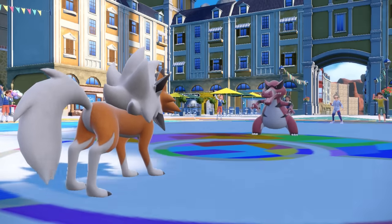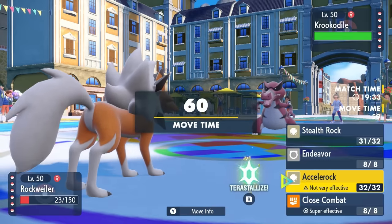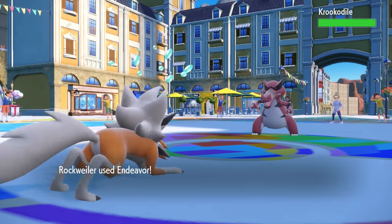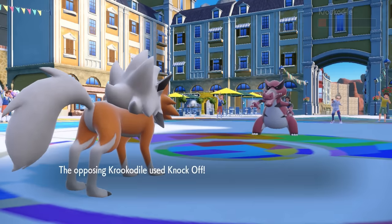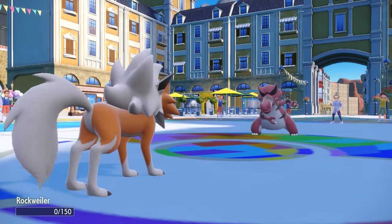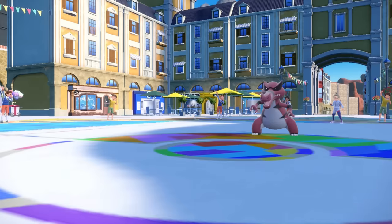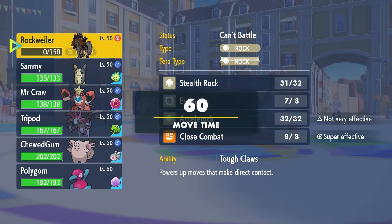They actually go for the Knock Off, which gets rid of my Sash and knocks me to 23 HP. So I go for the Endeavor here — might as well, because as I outspeed, that brings it right down to that exact level. They do finish me off with the second Knock Off, but I'm fine with that because Close Combat after being Intimidated wasn't going to do as much.